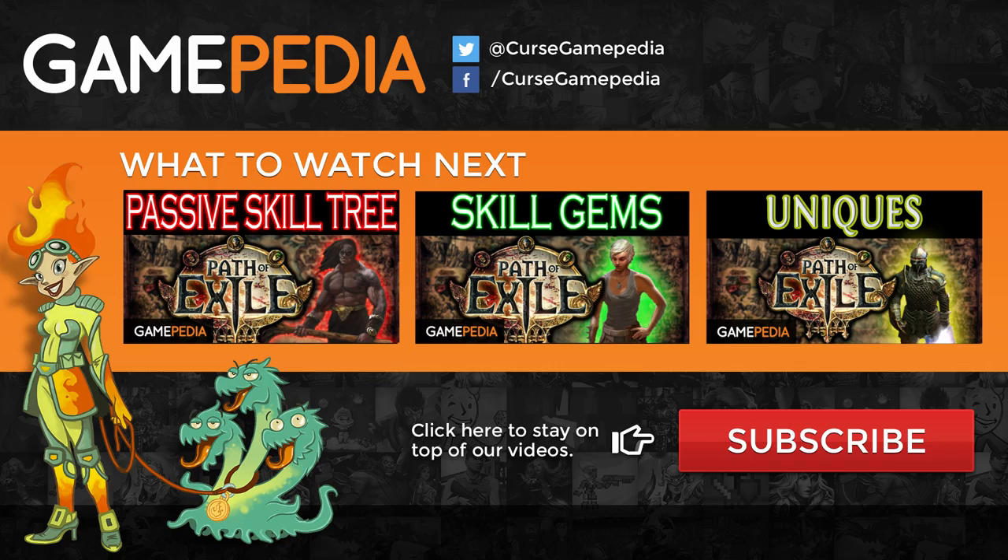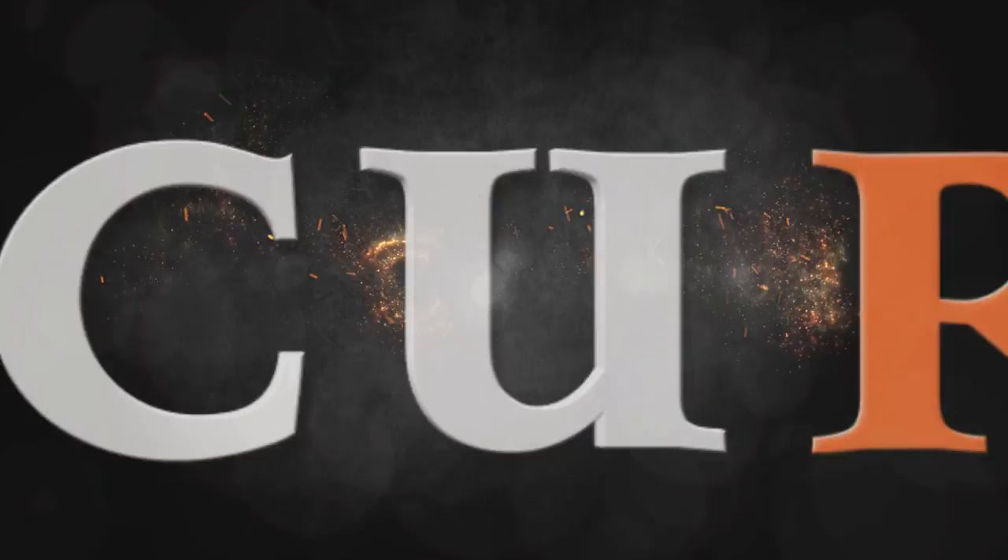For more information on Strongboxes as well as that handy list of prefixes and suffixes mentioned earlier, check out pathofexile.gamepedia.com by clicking the link in the description. Leave us a like and subscribe if you haven't already, and don't forget to leave us a comment if you have anything to add. I've been Ascii — thank you for watching. I'll see you next time.